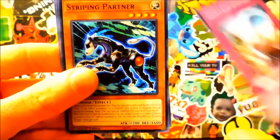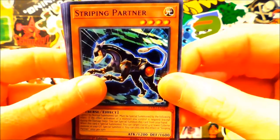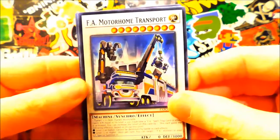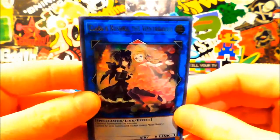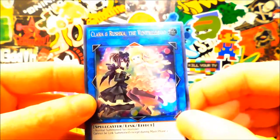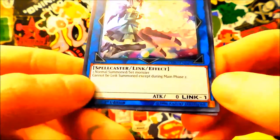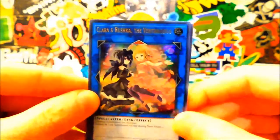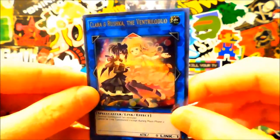This thing Striping Partner — that's super kinky. Motorhome Transport — fast Motorhome Transport. And there we go. What are you? A level one normal set monster that cannot be link summoned except during main phase two. That's pretty neat. I don't know what this card's worth but it's ultra rare, I'm happy with it — might come in handy, might not, might be trash.